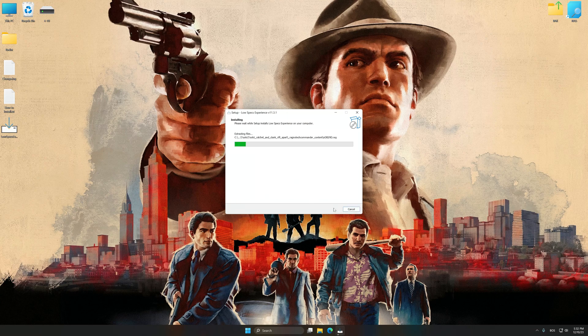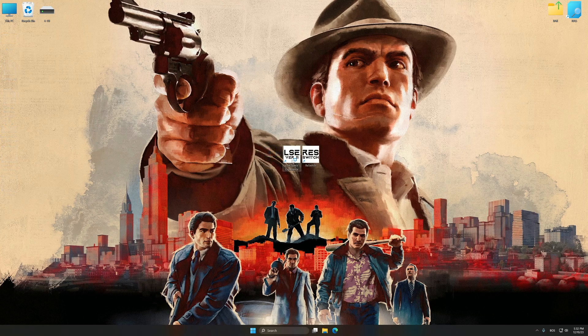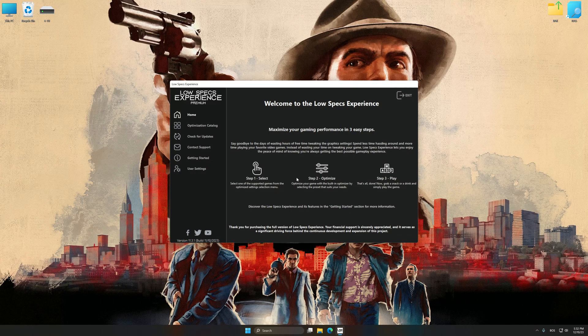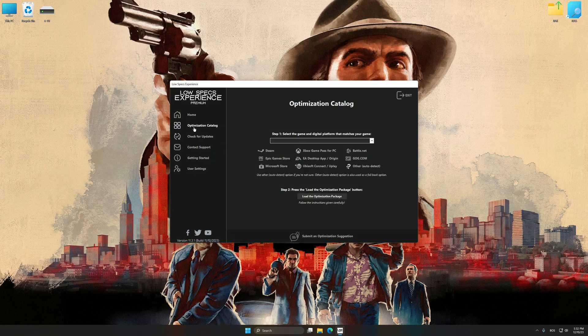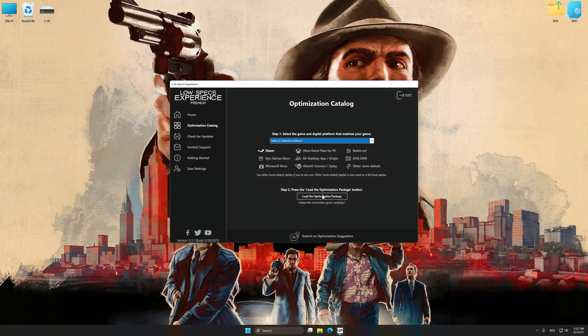Before we proceed with the optimization process, download and install Low Specs Experience. The download link is available in the video description. First, start the installation process. Once the installation is complete, start it from the newly created Desktop shortcut. Now select the optimization catalog, select the applicable digital platform, and then select Mafia 2 Definitive Edition from the drop-down menu.